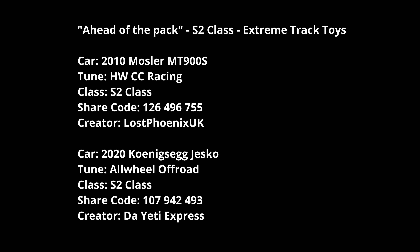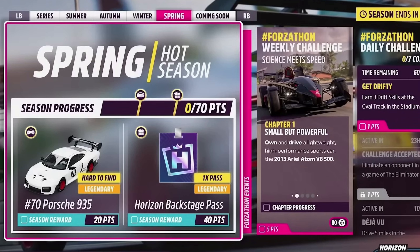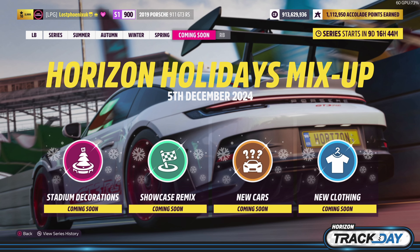That's basically the playlist for the week — not too bad. No new car for 20 points, but you get the backstage pass. Next up we've got the holiday content: 'Rise and Holiday Mix Up'. I'm not really sure what 'Mix Up' means — maybe a mishmash of all the other holidays. I'm expecting the ice rink to come back, Secret Santa obviously, decorations up at Mulege and Guanajuato, and whatever else comes in.